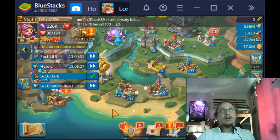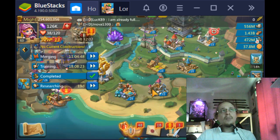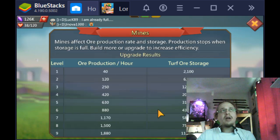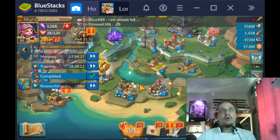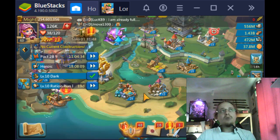Ore is the slowest resource. Stone and wood had 30,000 per hour at max, but ore only has 22,000 at max. So you're obviously going to need more mines than you need lumber yards and rock quarries.